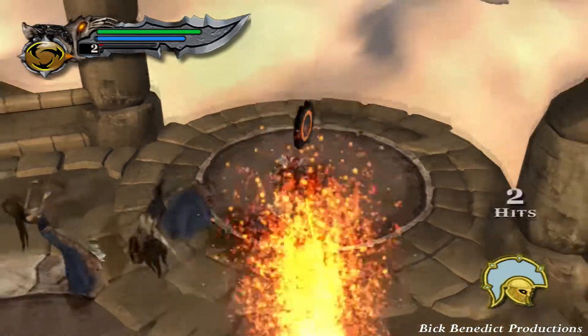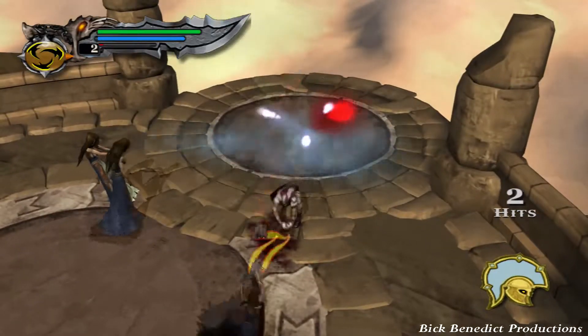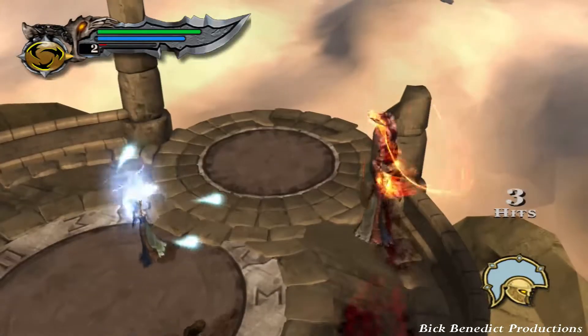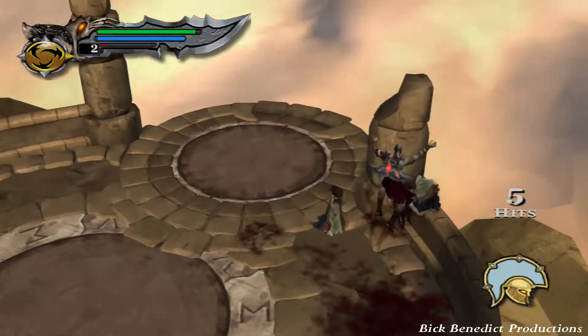A really great way to launch them is L1 plus X — that's a terrific way to launch them. You can actually just roll up to them with the right stick to evade. That will do a roll and then an evade afterwards. It's amazing.